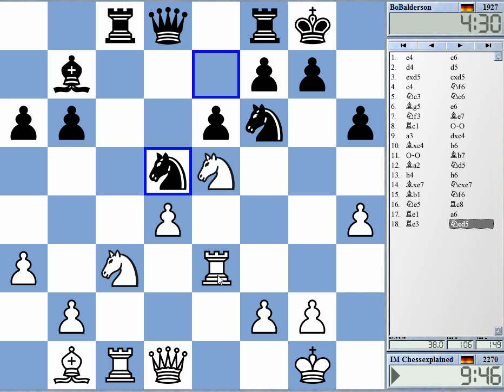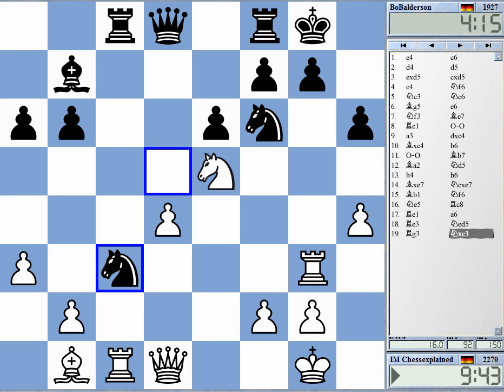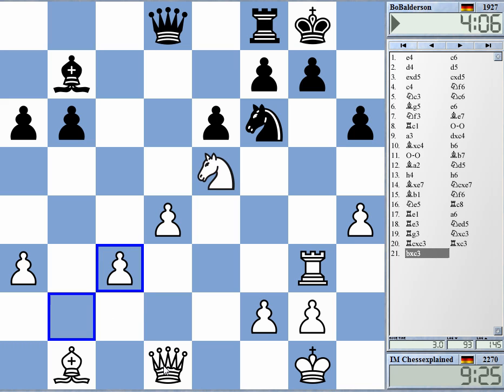I'll play rook g3. Knight c3 — I'm going to take with the pawn and really hope for this kingside attack. I can take with the rook on c1, arguing that this might help me for the attack. Just rook c3 — why not? There are some ideas in this position. If Black plays knight to e4, I can take it, play queen g4, and win the game. It's not totally easy, but this is an attacking position where I've already traded a bit. It's not a really full-force attack.